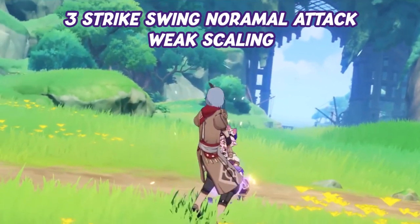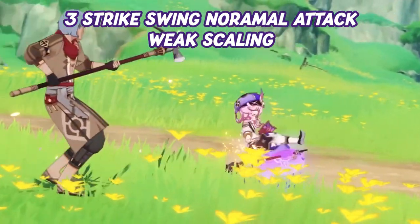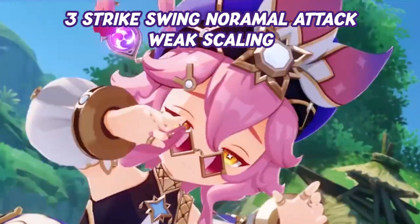Dori's normal attack performs a 3-strike swing dealing damage to opponents near her. The scaling on these hits is decent, but due to her slow attack speed and lack of synergy, I do not recommend building her as a main DPS.